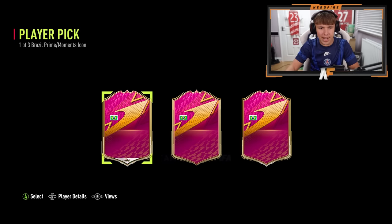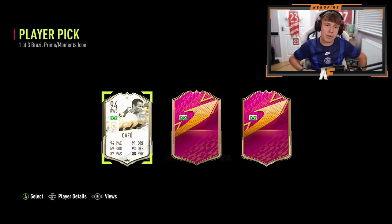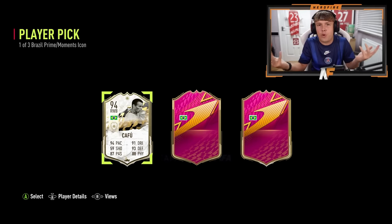Player number one on the left: 87 passing, 88 physical. It's a defensive player. Who's this - Carlos Alberto? Not bad to be fair. I don't have a center back on my RTG account and I could play him at center back, so it's not too bad - it's usable for this account.